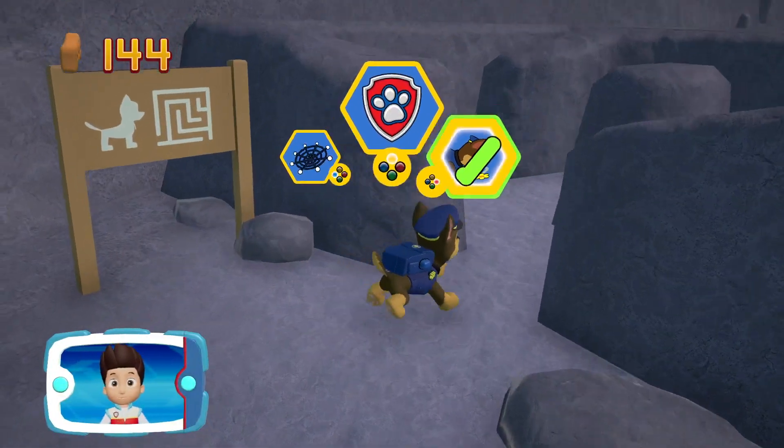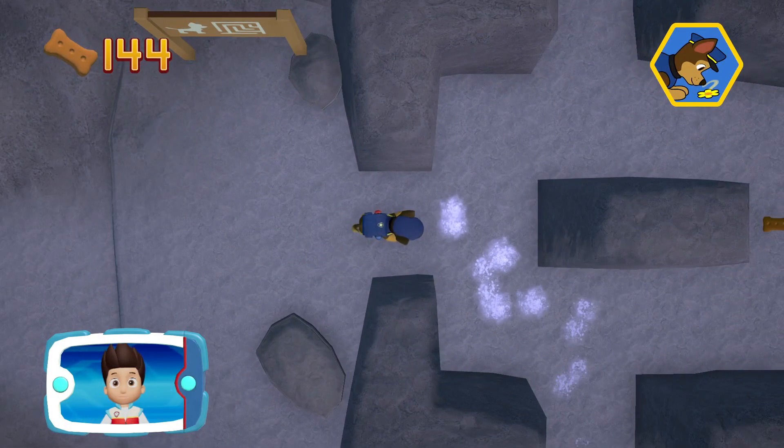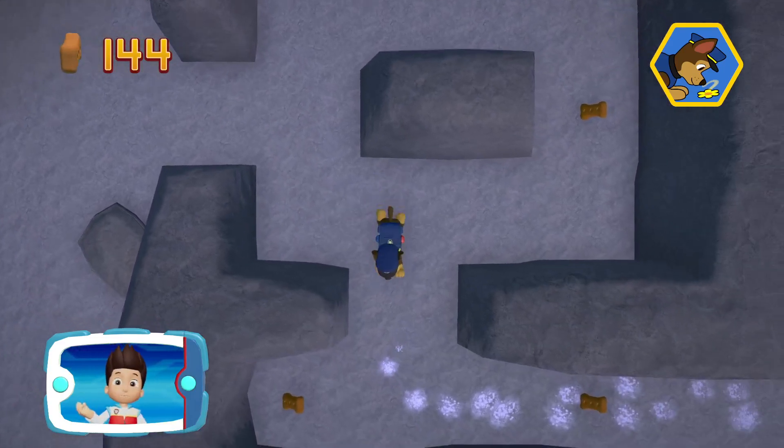Pick the pup ability! All right, here we go! Remember, you can press the A button to help Chase follow the scent trail to reach the exit to the maze!